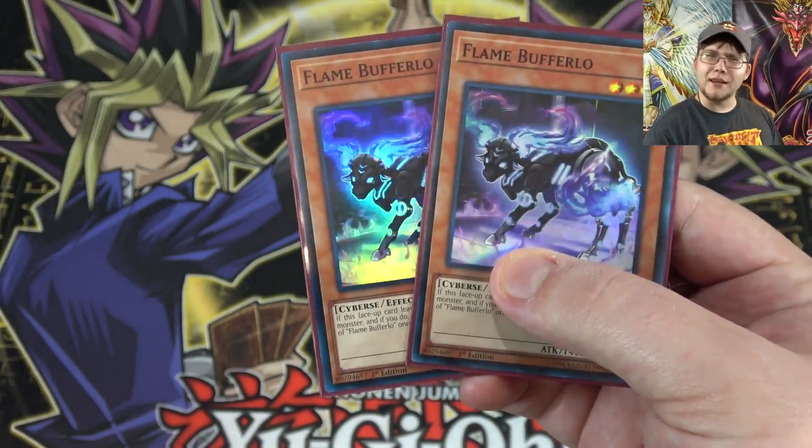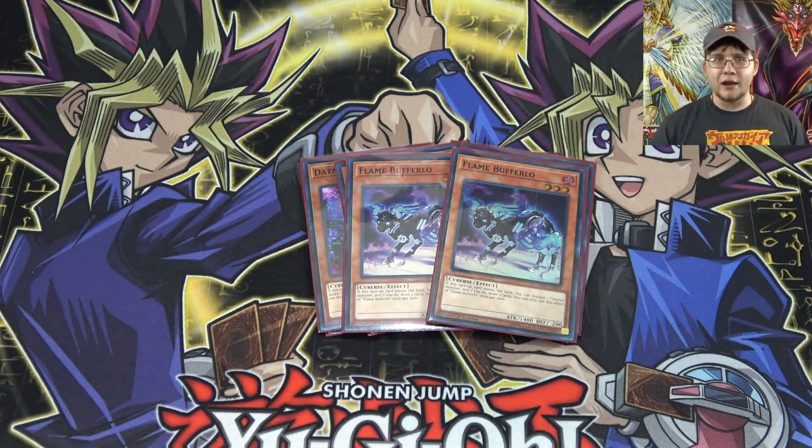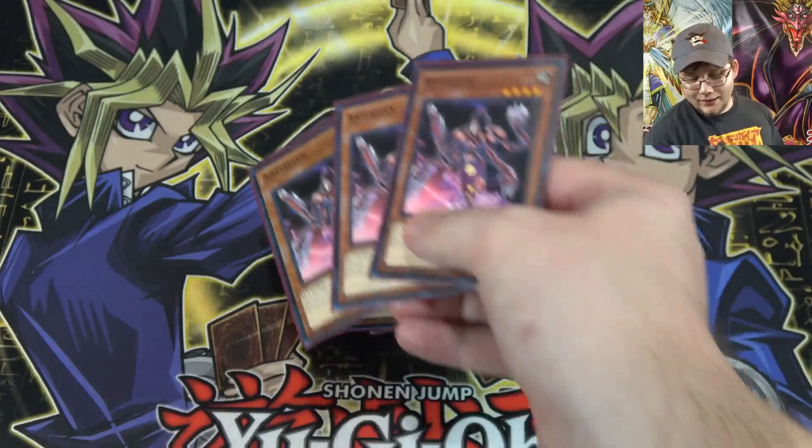After that I'm also running two of Flame Bufferlo, and this is actually one of my favorites from the structure deck. With this deck there's not a lot of draw power, and what I like about this card is that when it's removed from the field you discard a Cyberse from your hand and then draw two cards. So it's a pretty good draw engine, and being removed from the field means if you link summon with this card you get to discard a Cyberse and draw two cards.